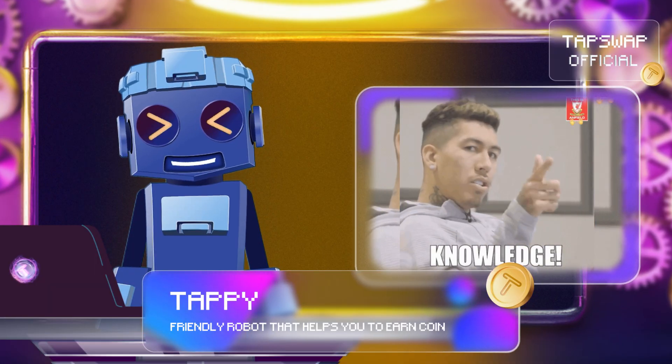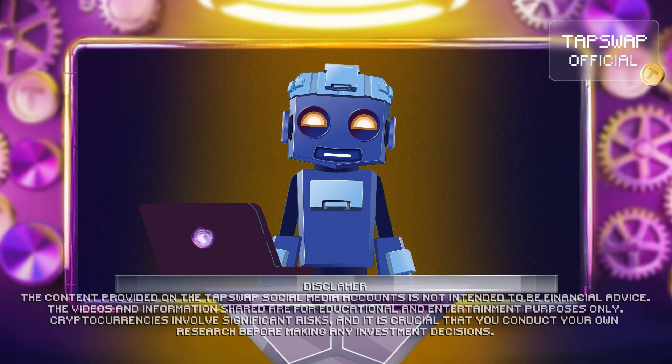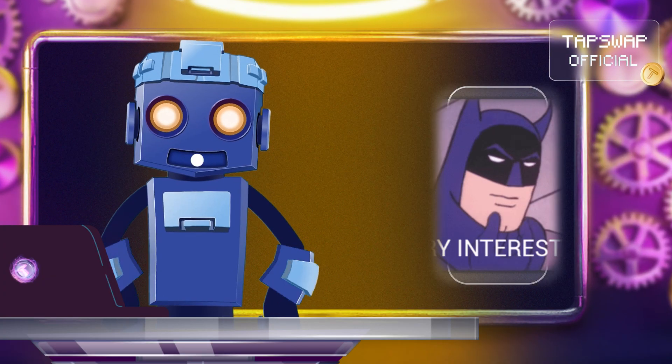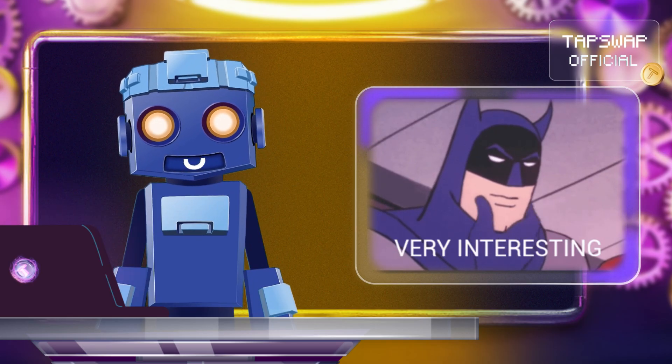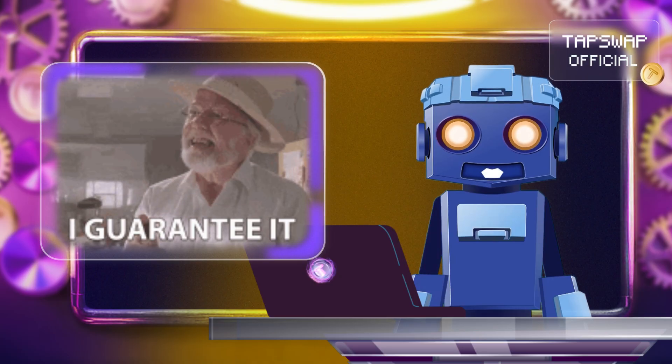It's time to upgrade our knowledge on proof-of-stake. Instead of miners, proof-of-stake blockchains have validators. Validators are selected based on the amount of bet or stake on the network. The stake serves as a guarantee of the validator's honesty.